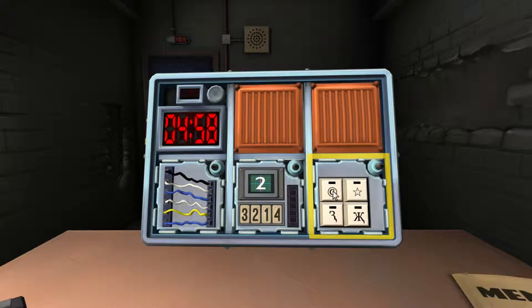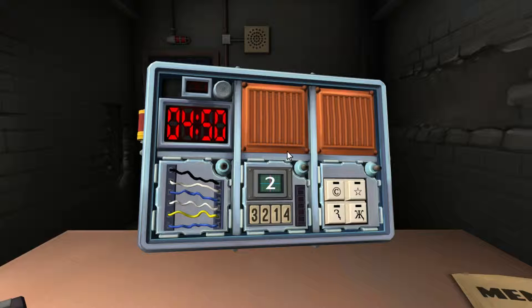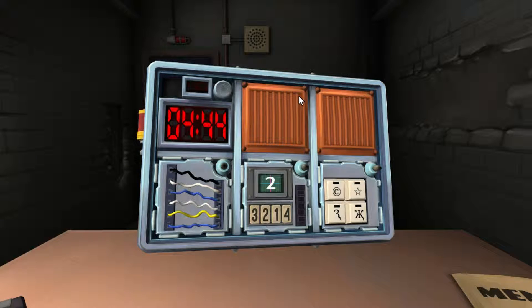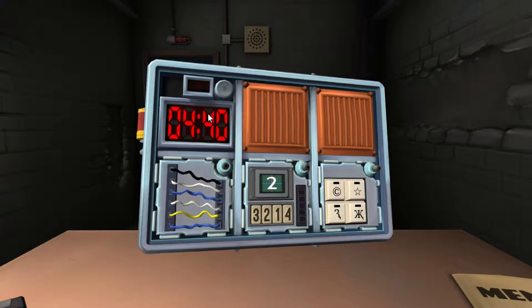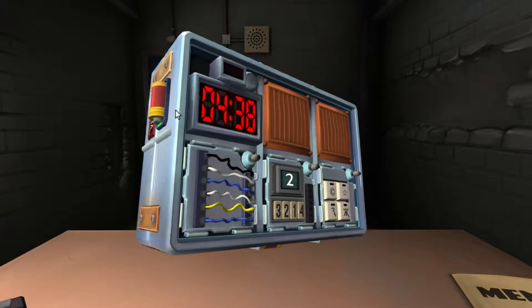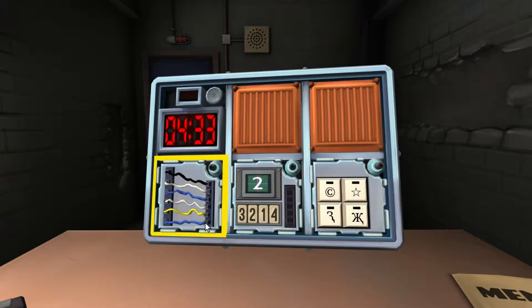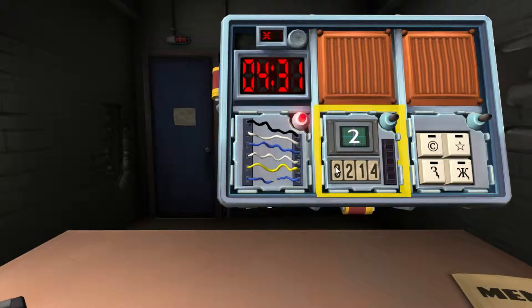This time we have six wires. Colors: black, white, blue, white, yellow, blue. Black, white, blue — black, white, blue, white, yellow, blue. There's no red. No red. Cut the last wire. No red, yeah? No red. Is there six wires or five? Recount. One, two, three, four, five, six.